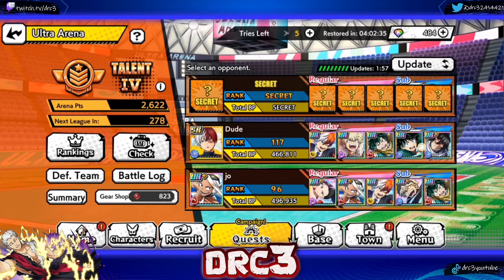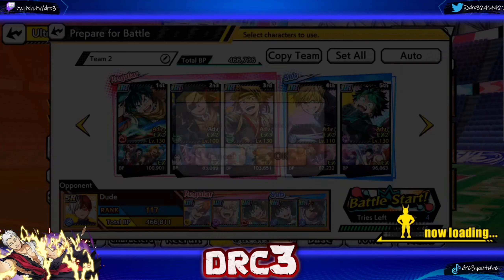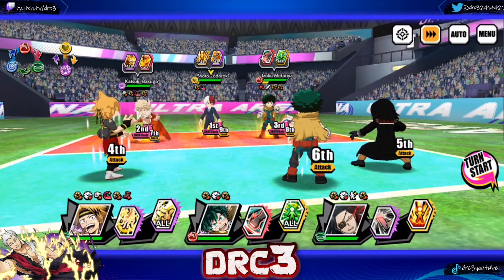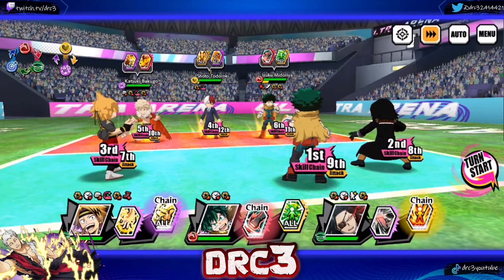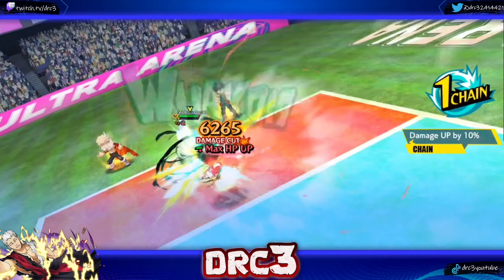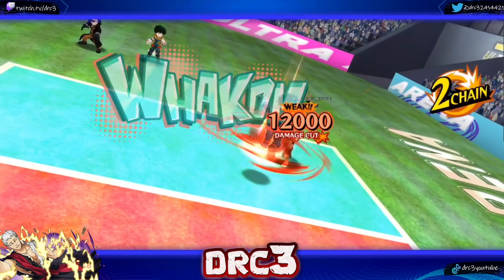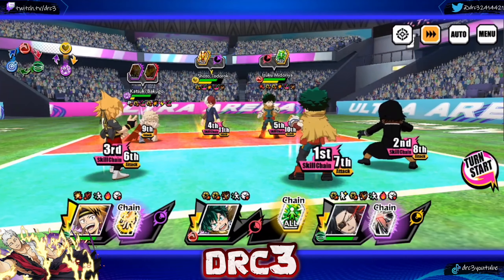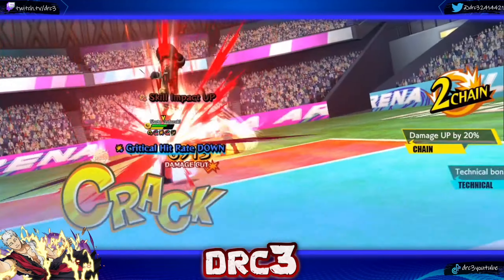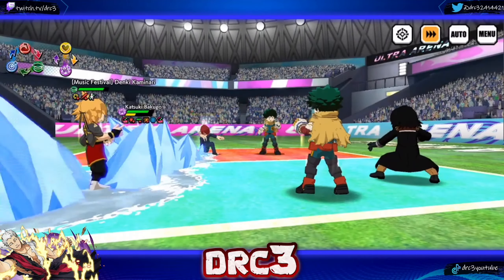We need a team that's a little more of a challenge. This is a good medium team — 466,736 battle power for us versus 466,811 for them. We'll take on a hard match after this. Running the same skill set order — note that Deku has evasion but we have Bullseye and Pierce so it doesn't matter. He still gets hit. Now we try to paralyze Todoroki — we missed it, but Kaminari still hits through the barrier because he has Pierce.